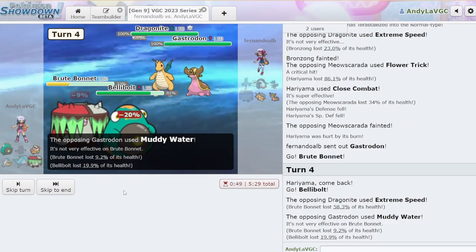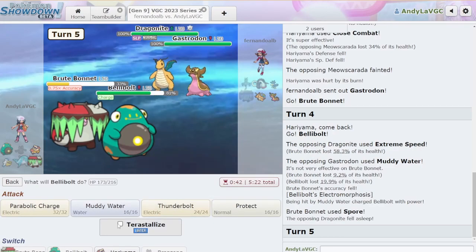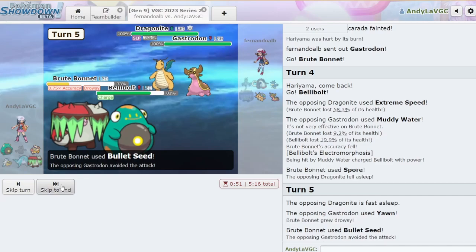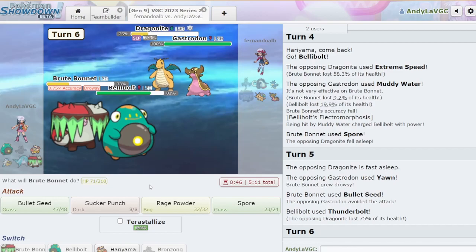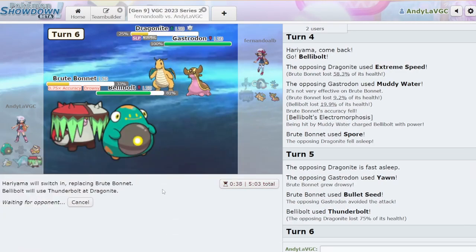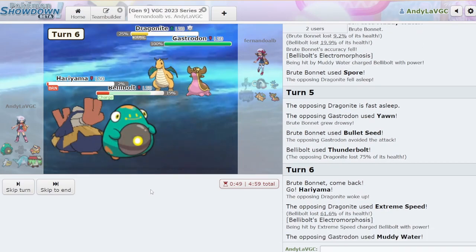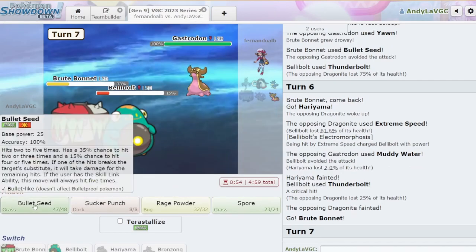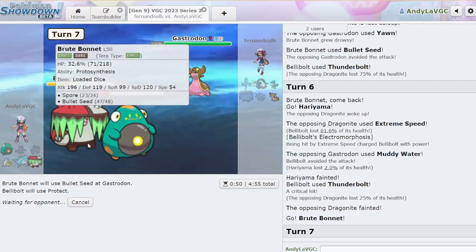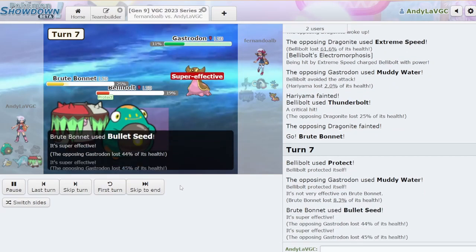That is way more damage than I feel like is fair, but okay. We got an Accuracy Drop — please don't miss the Spore. Thank God. Now we Bullet Seed Gastrodon and start T-Bolting Dragonite. Yawn. I missed the Bullet Seed, that really sucks. I'm gonna switch to Hariyama and T-Bolt the Dragonite again. Even if they wake up, I think Bellybolt lives. Oh, they missed? Great, perfect — Dragonite's dead. Brute Bonnet comes in and we just kind of win. I actually can't damage the Gastrodon, so let me just Protect so I can keep Muddy Water spread damage going. It looks like we win.